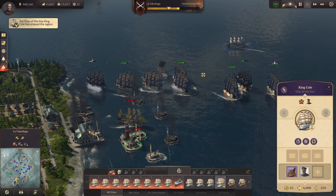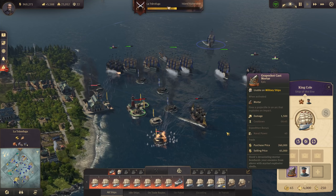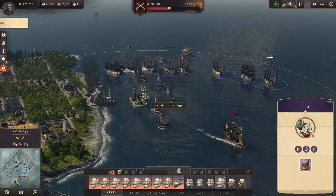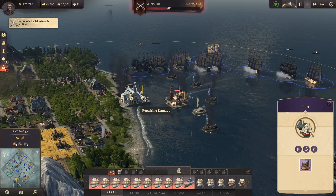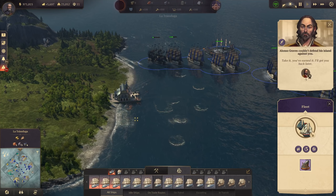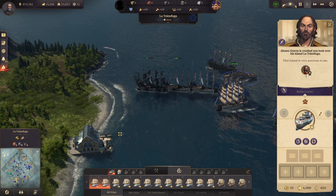Look at how beautiful this is - so many ships. My King Coal is here with the mortar. We fire it right onto the guns - boom! The cannons are going down. Poor Alonso, that's it for him in the Old World. He only has a smaller harbor in the New World now. We conquered it and only lost one ship for the whole endeavor.